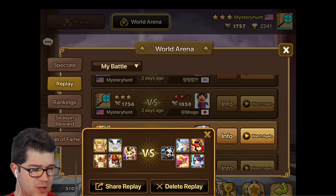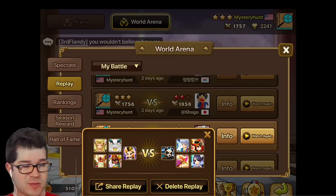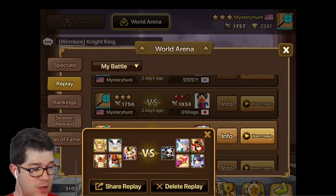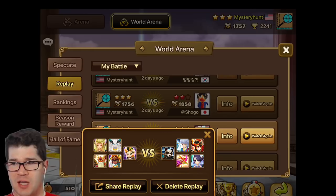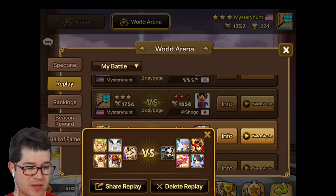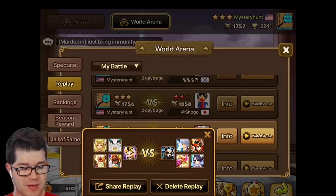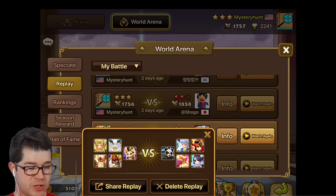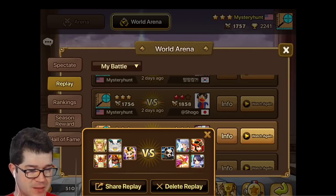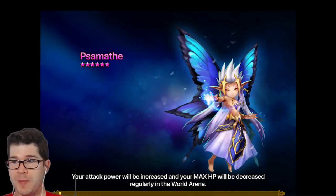He followed up with Vanessa and Betta, which is a really great pick — it gives him two defense breaks, a great speed lead, and a little survival. Then I went with Ethna. I don't use Ethna a lot, but she brings a defense break giving me two, plus a single target strip which is good for his buffers. Having a multi-stripper even if it's single target is pretty good, so I felt pretty good about the picks.